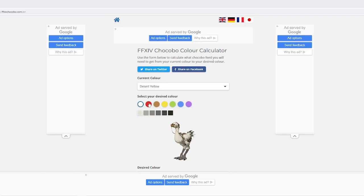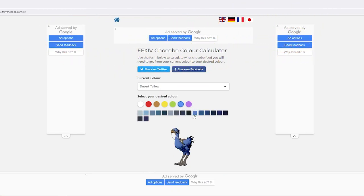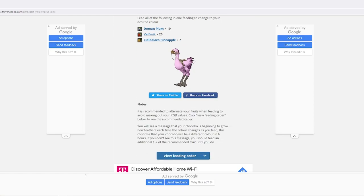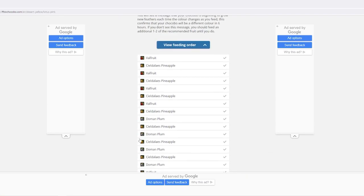It's now time to decide on the color. To do this I'll be using the chocobo color calculator website. Here you can see all the possible new colors you can give your chocobo. I'm thinking of going with Lotus Pink — it's a rather unique color and it will match nicely with my character. The website also shows you the required fruits you need to feed your chocobo to cause a color change, though you'll have to feed them in a certain way to keep from maxing out the invisible RGB values. Luckily the website gives you the feed order for best results, so I'll just follow the recommended feed order and hope for the best.